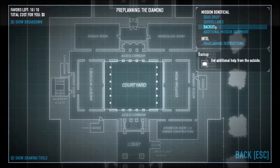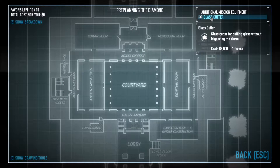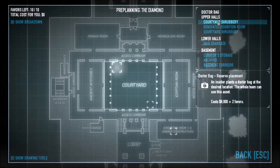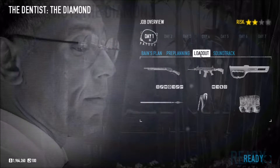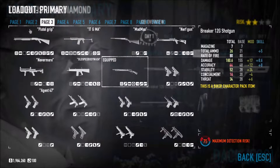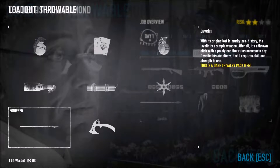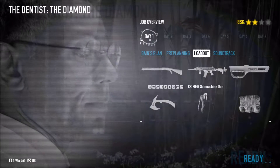So let's get into this. This heist you could ghost it, do it silent, but we're going in loud like always. Glass Cutter I don't really care for. Backup, Bagman, that's stealth only. Surveillance, I never use. For Dead Drop, we're just gonna bring two things — Coriard's Shrubbery, and I don't need ammo because I already have two ammo bags. Thermite paste, don't care for. As for weapons, this is gonna be an up-close mission so you don't need long range. Let's bring the Pistol Grip, the CR, and the Throwing Axe — I wanna play around with that.